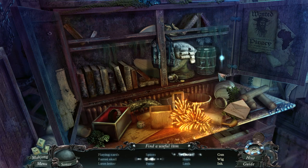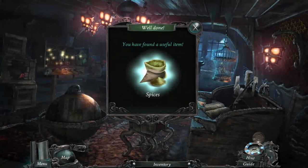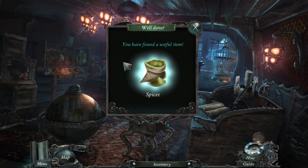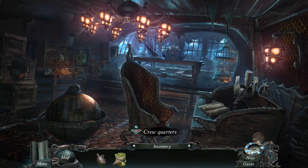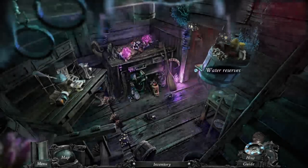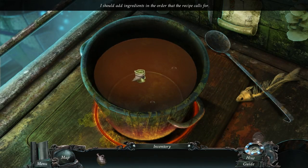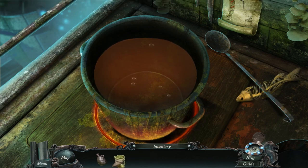Piara bottle, wig, ink, and a gun — gun right there, perfect. Oh, we got the spices — all right, perfect. Add that to the pot — bam. I should add ingredients in the order the recipe calls for — oh, I need the limes.